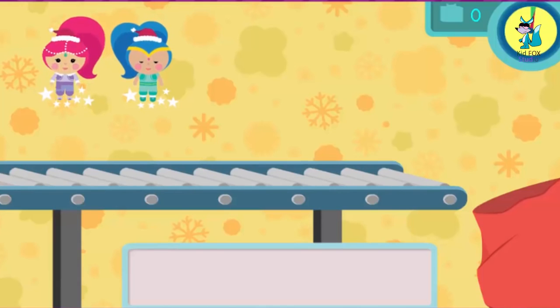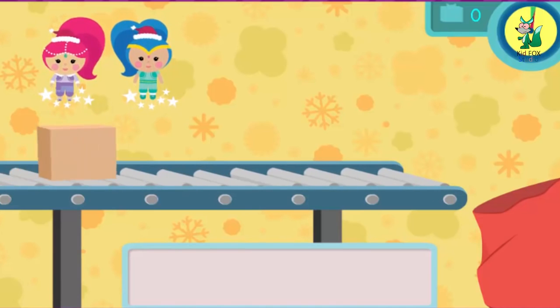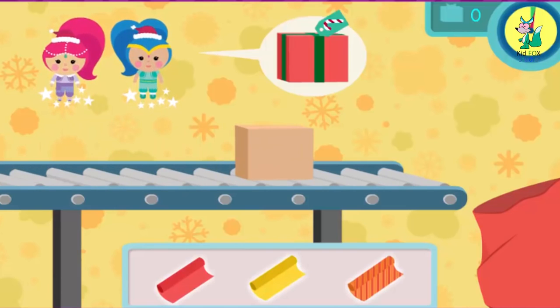Shimmer and Shine are wrapping presents so Santa can deliver them to all the girls and boys on Christmas. Will you help them wrap the gifts? Great — here comes a present that needs wrapping right now! Each present needs wrapping paper, a ribbon, and a tag. We need to wrap as many as we can before time runs out. Click the wrapping paper that matches the present.